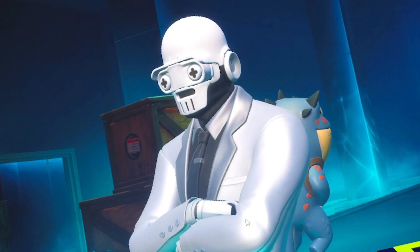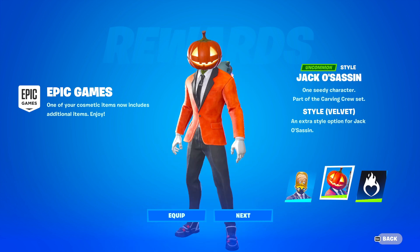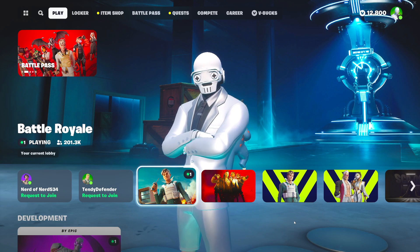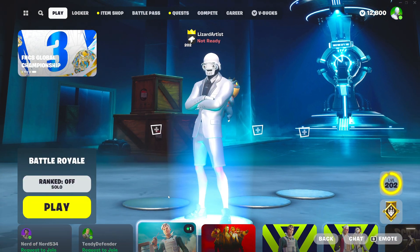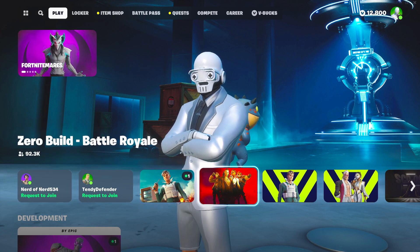We are loading into the game. What the heck? So we got a new style for Brainstorm. We got the vintage style. We got the velvet style for Jack Assassin. That looks sick. Oh my gosh. This looks so weird, bro. What did they do to the UI?